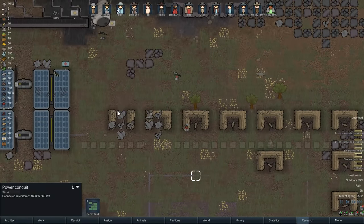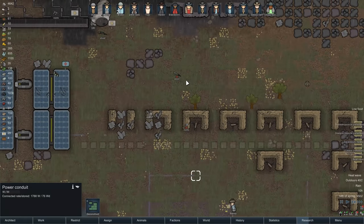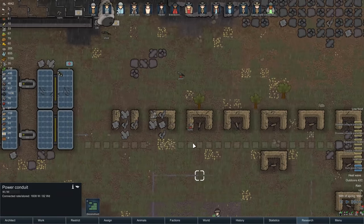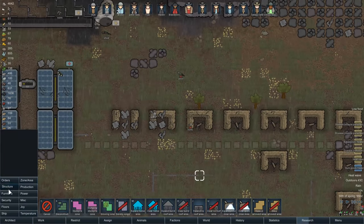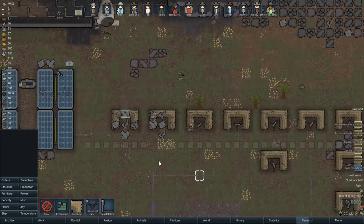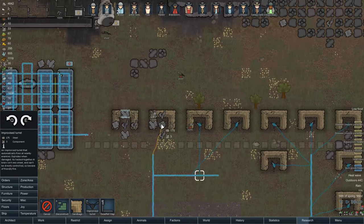Now we do need guns and stuff up here. Bloke's asleep, otherwise I'd get him to grab his frickin' gun for once. I want to go to security, I want to put that sandbag in, and then I want improvised turrets there and there.